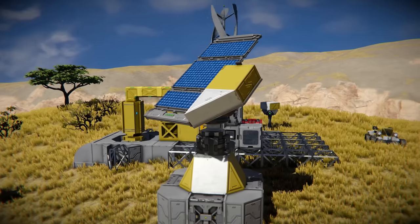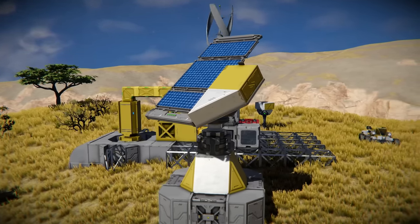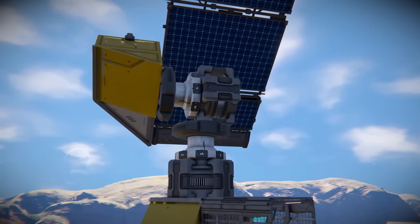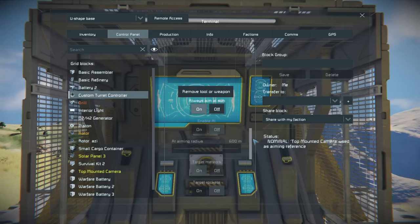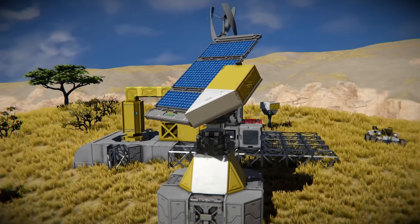Going a step beyond this, we can increase our potential output by keeping the solar panels facing the sun. This can be done through a setup of rotors and hinges using either solar alignment scripts or the turret controller. The turret controller can be set to always aim at the sun, and when paired with a camera facing the same direction as the panel, it will track the sun for optimal power output.